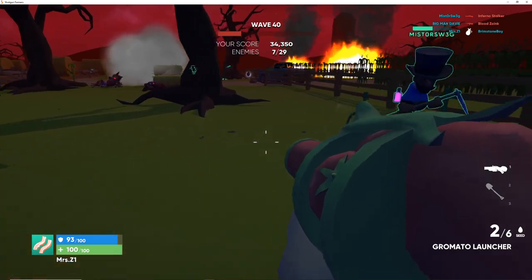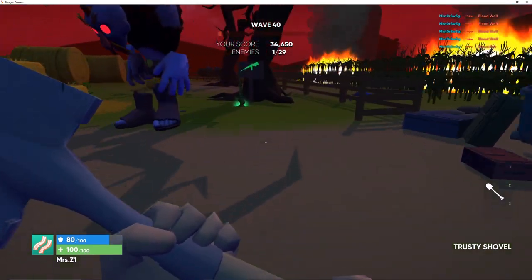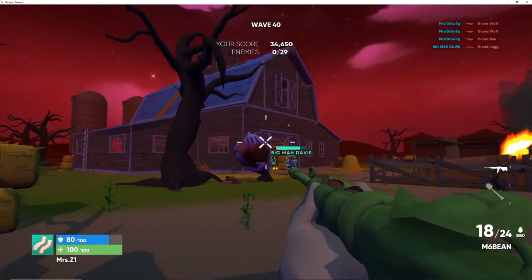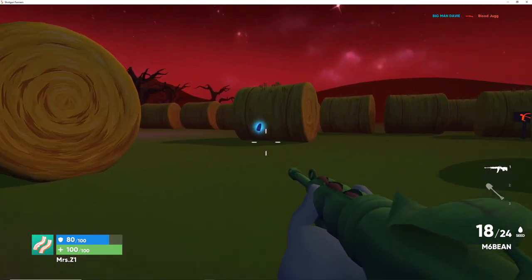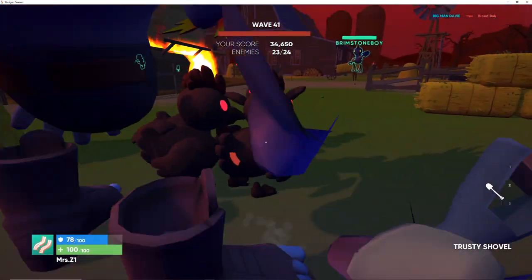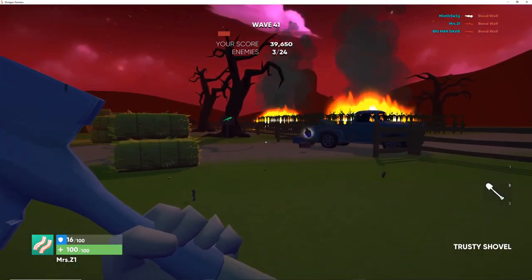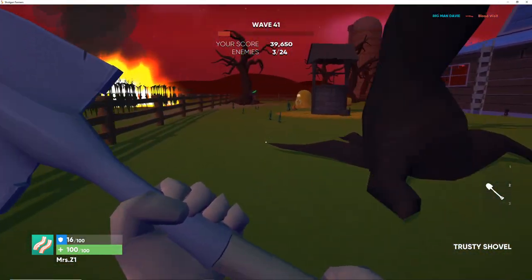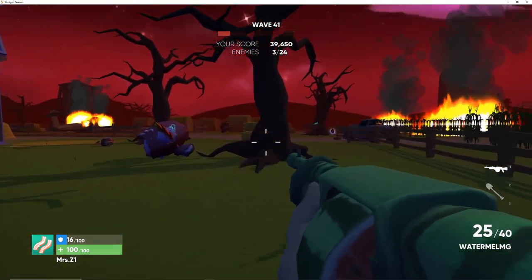My favorite gun so far is the watermelon gatling gun - it does some serious damage. The milk and cartons give us the shield, and the moonshine-looking stuff actually regenerates our health. I haven't had to regenerate my health too much because I'm keeping on the shield and redoing it every time it gets low. I believe it's only going to wave 50 but we'll definitely see. I did think about leaving this match and going to try out the different mode, but it told me I was gonna lose all my XP, so I decided to just stick around.